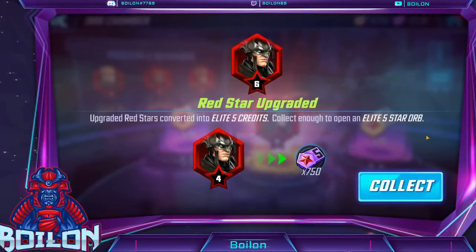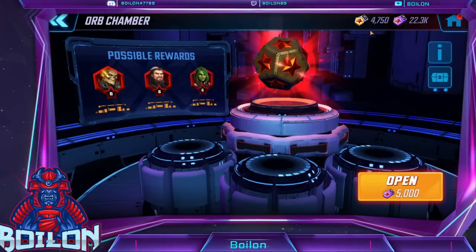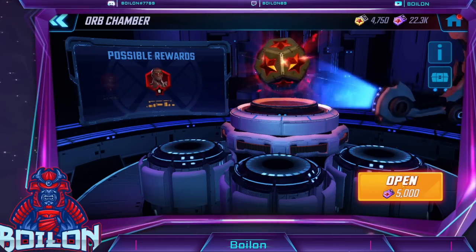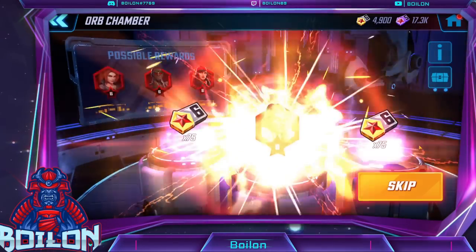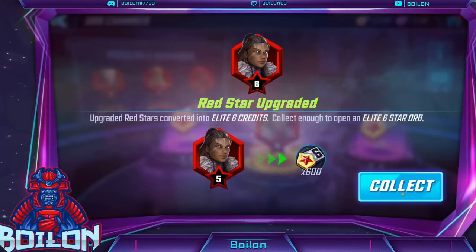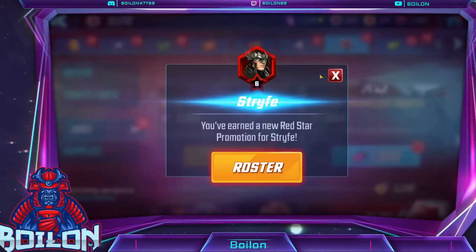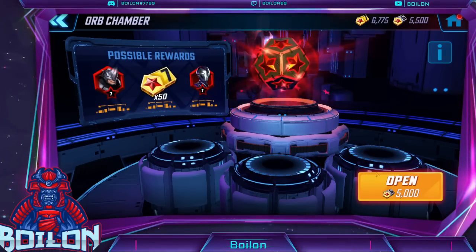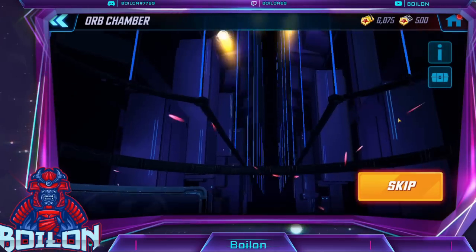We're getting good drops, but we're not getting the drops that we want. We're not getting any Spider Weaver. That's a dupe — I'm almost certain that's a dupe. So we're so close to a third elite seven, but I guess I need to pull another elite six, which isn't going to be happening right now.